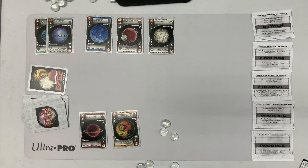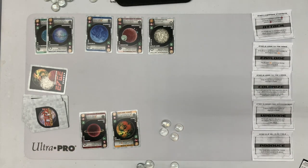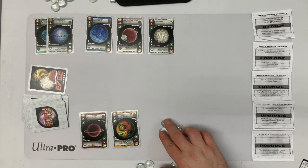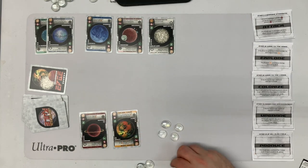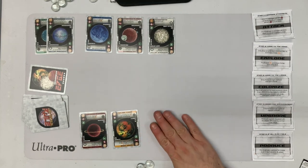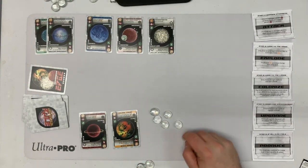When they colonize, I gain one. Their follow cost would have been two — not going to happen, so I gain another one. Right now I'm at four points, because every five credits counts as a point.